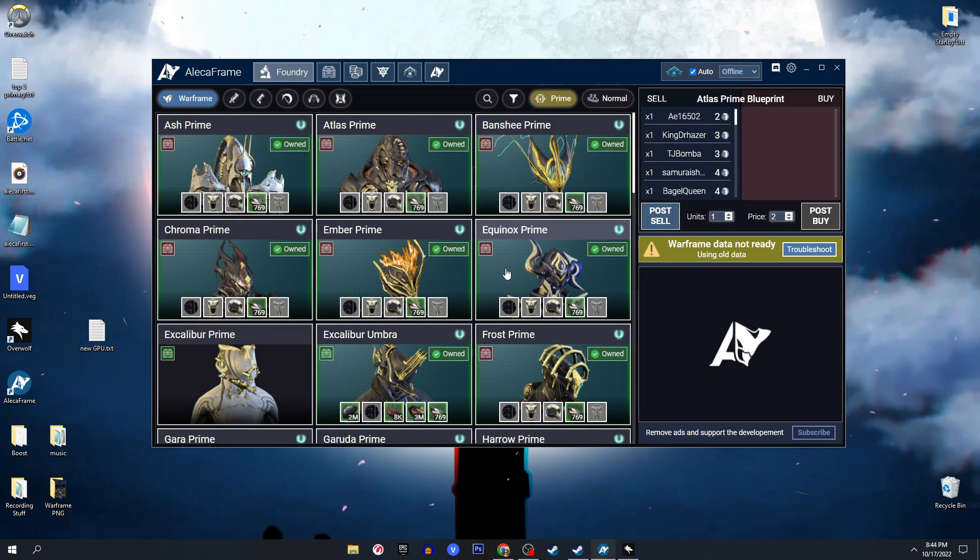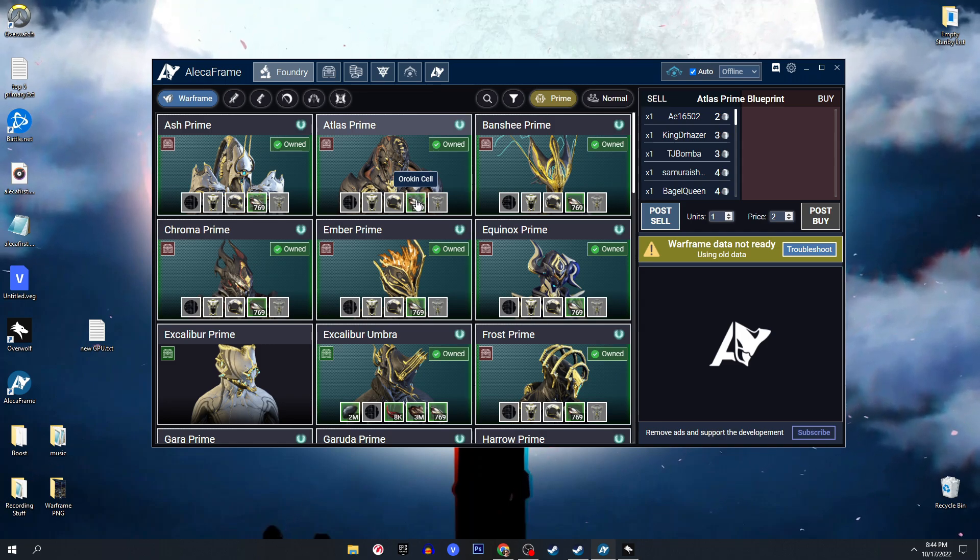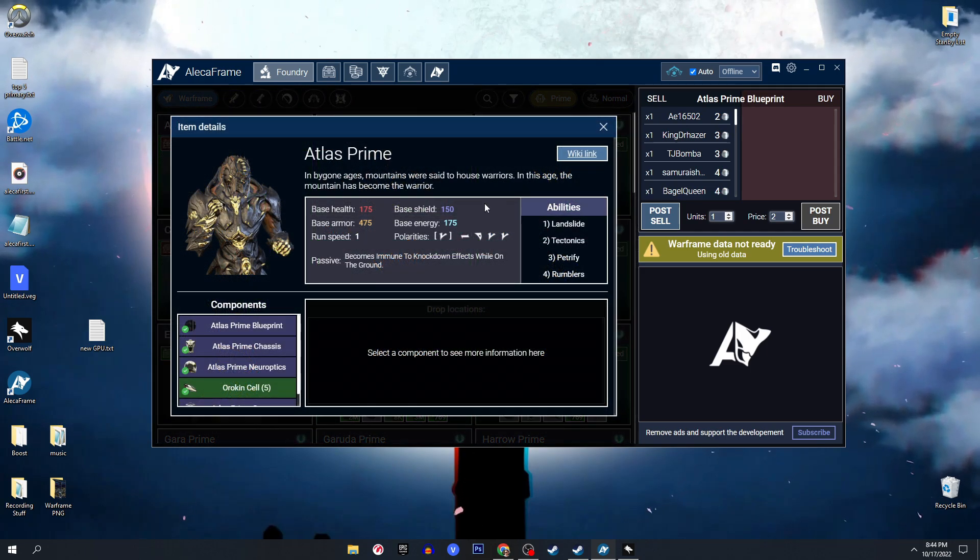Right here we have whether it's mastered or not, if you have owned it before or own it at the moment, and also if it's vaulted or not for the Warframe and weapon you're checking. Green highlighted background means you already have that item, and if it's grayed out then you don't. Clicking on Atlas Prime is going to pop up with his stats, his abilities, his passive, and the wiki link to Atlas Prime.